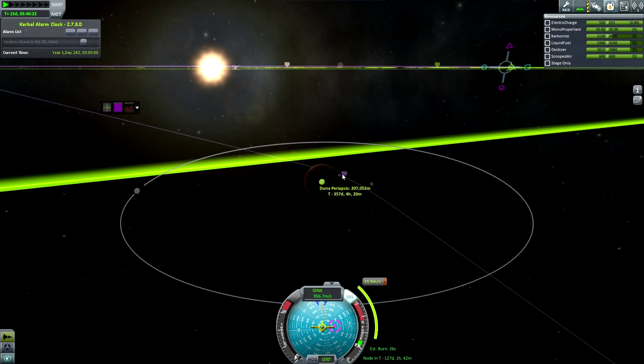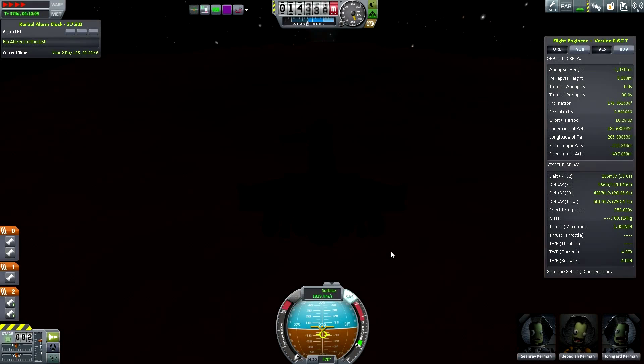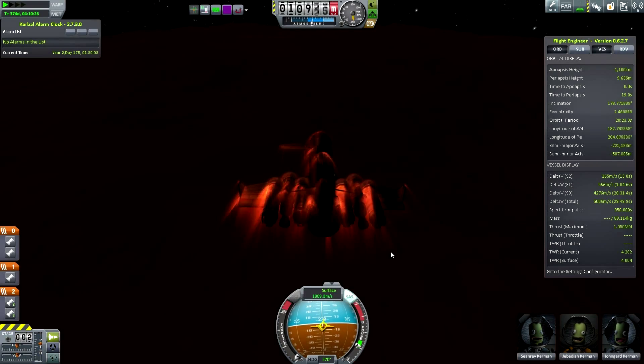Right now I'm doing some trajectory corrections, plotting to get the lowest periapsis I can to Duna so that I can do exactly this — aerobrake.